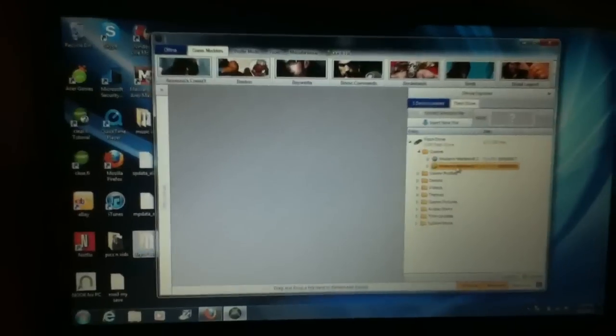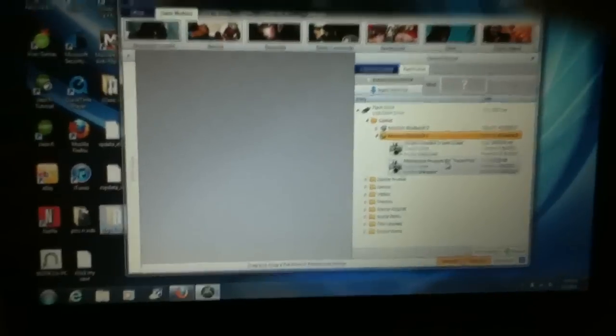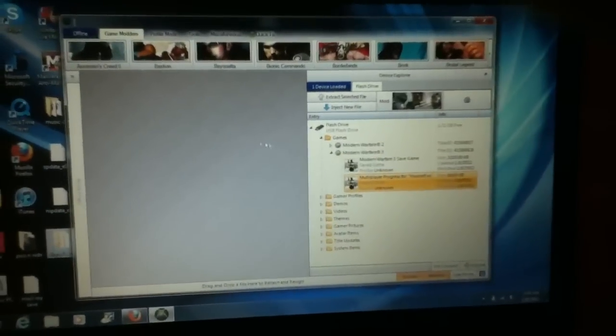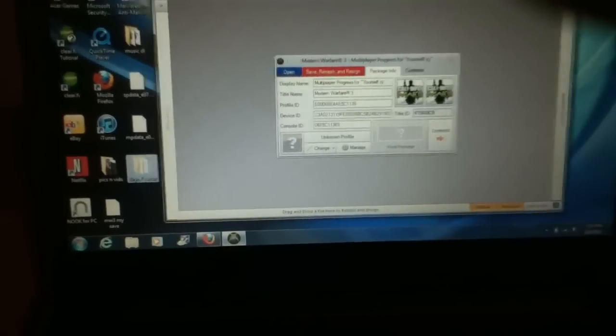Click on Games on your Flash Drive and find your game. I have two of them because I played earlier, but basically what you're going to do is take the one you just did and drag it into Horizon.